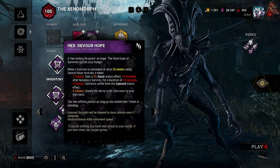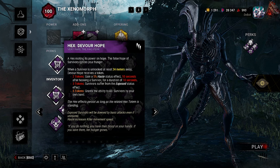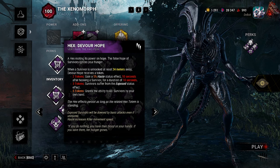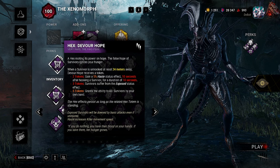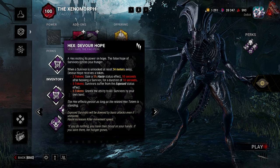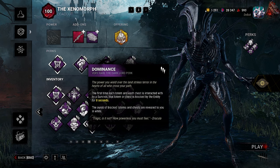Let's get into what the build is. We have Devour Hope: when a survivor is unhooked at least 24 meters away, Devour Hope receives a token. Two tokens you gain a five percent haste status effect for 10 seconds after hooking a survivor. Three tokens, survivors suffer from the exposed status effect — one shot them. Five tokens grants the ability to kill survivors by your own hands, essentially a mori every time.